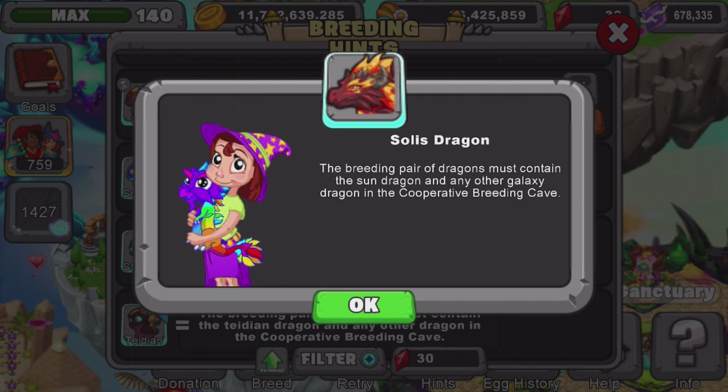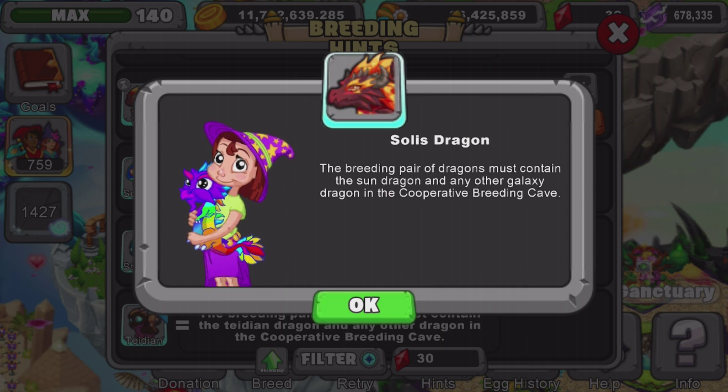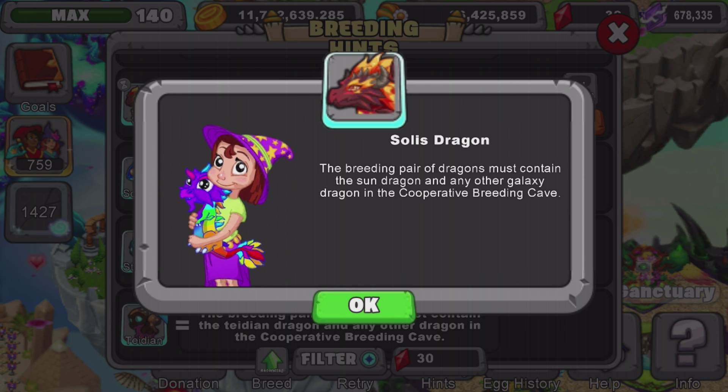I recommend your sun dragon be level 11 and above, and any other galaxy dragon also level 11 and above. The higher the level of your dragons, the better odds you'll get for breeding. Don't forget this must be bred in the co-op breeding cave, unless this changes in the future.